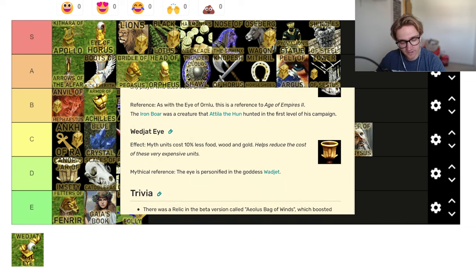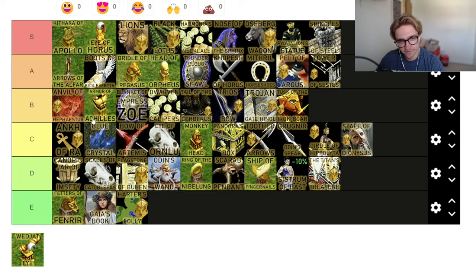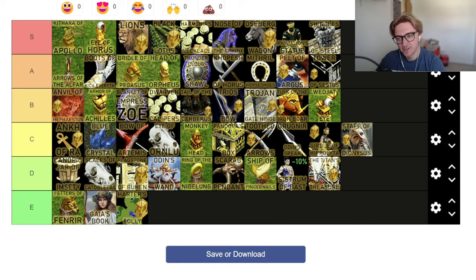The Wadjet Eye — myth units cost 10% less food, wood, and gold. That's good. Centaurs cost 200, so it's costing 20 less. When it gets late and they're 300, you save 30. I'm going to put his B tier. This has been a pretty good tier list — thank you for suggesting it, whoever suggested it in my other video.